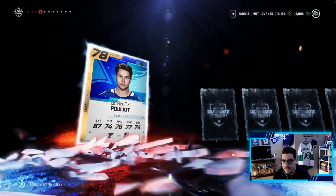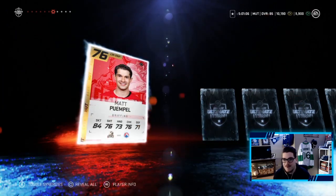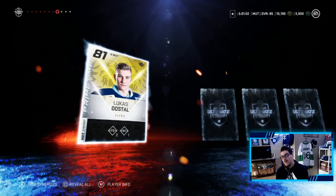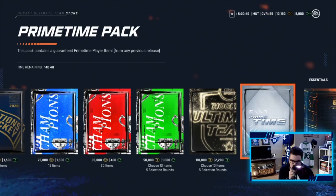Here we go, first Prime Time pack — hoping for something big. Derrick Pouliot, Richard Panic... there's a contract, oh my, this makes me nervous. Our Prime Time is an 81 overall goaltender — 2 to FB and 1 to WC — probably one of the worst Prime Times you can get. We also get a Jake Muzzin.